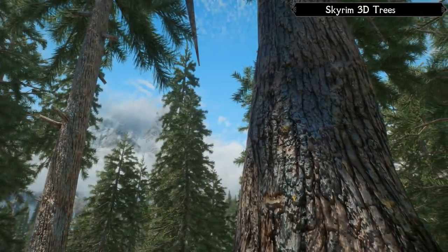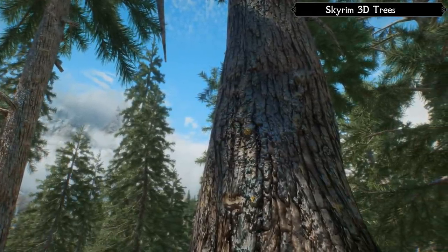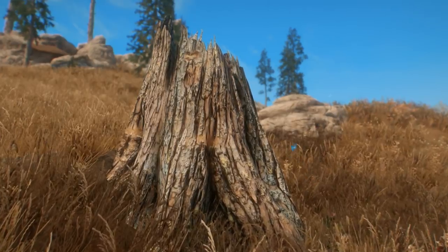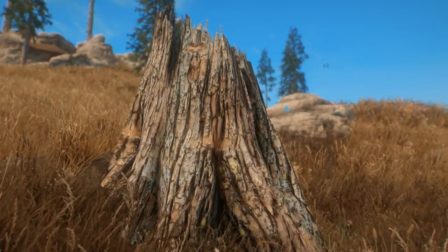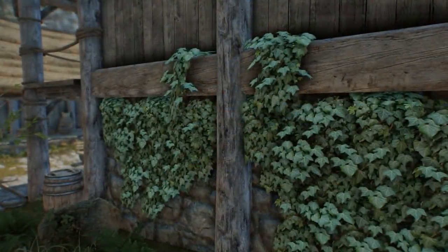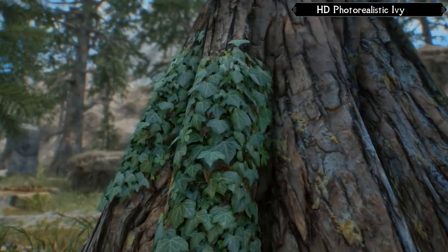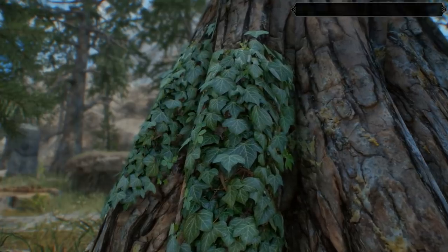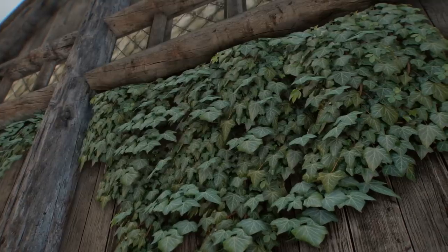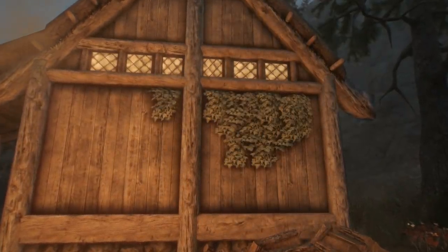Next for trees, Skyrim 3D Trees replaces both the models and textures of over 220 trees and plants to transform Skyrim's selection of timber into something that satisfies next-gen standards — improving both the models and textures. Not only will trees now look better, but they'll also have improved responses to wind thanks to weighted foliage. And while we're at it, let's not forget HD Photorealistic Ivy. All it does is change the textures and meshes of ivy plants, but it does it so well, and ivy's such a common piece of vegetation, I think it deserves some recognition.